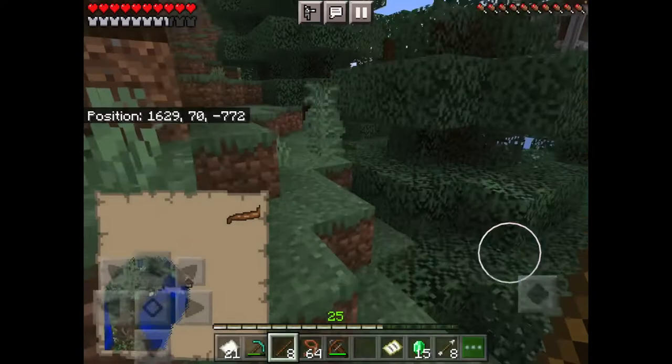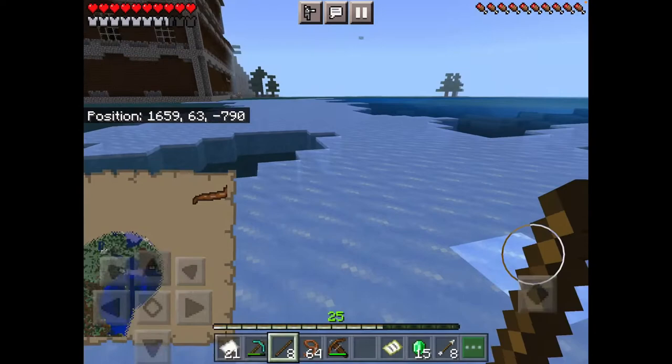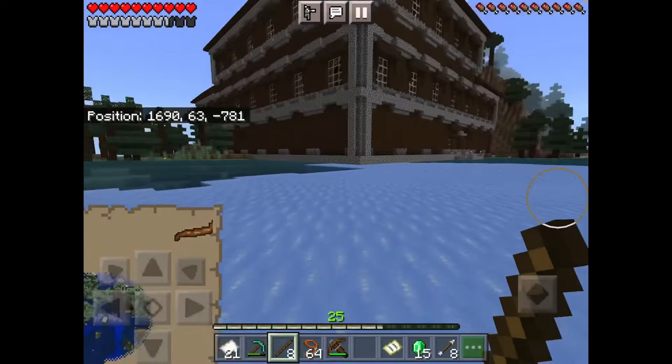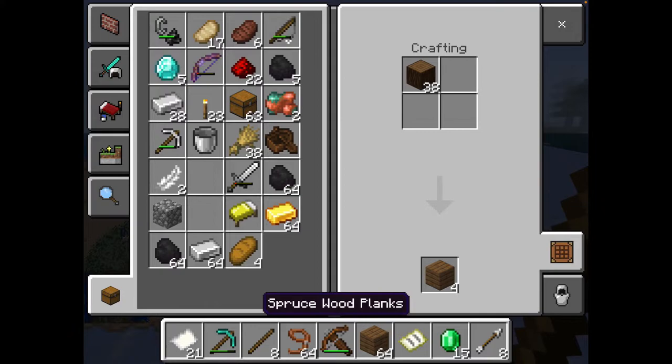The woodland mansion is literally right there May, we're gonna make it! Okay, you're still following me right? Good. Yeah, stay behind me at all times May and be very careful. The woodland mansion - okay, this seems kind of strange. Usually it's around a dark oak forest but this one's around a spruce forest. How is there a woodland mansion around a spruce forest? That doesn't make any sense!